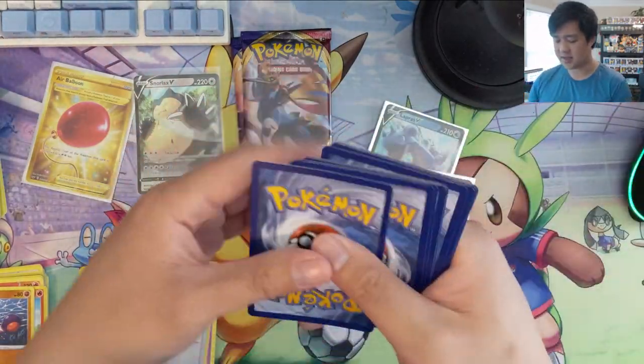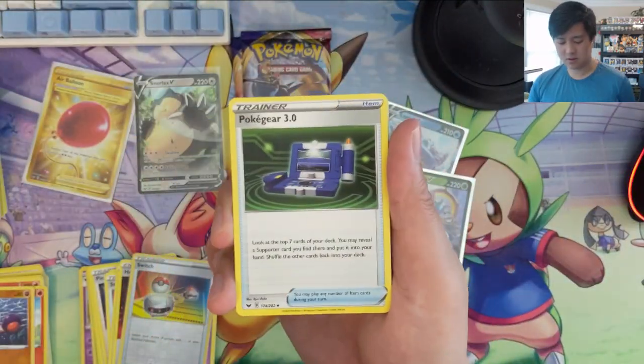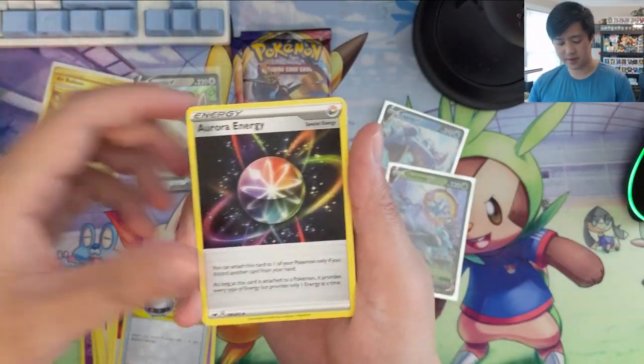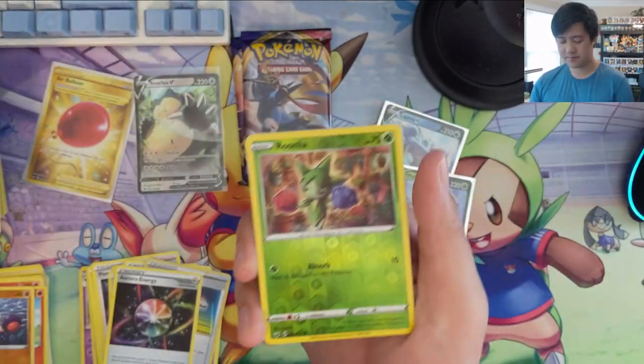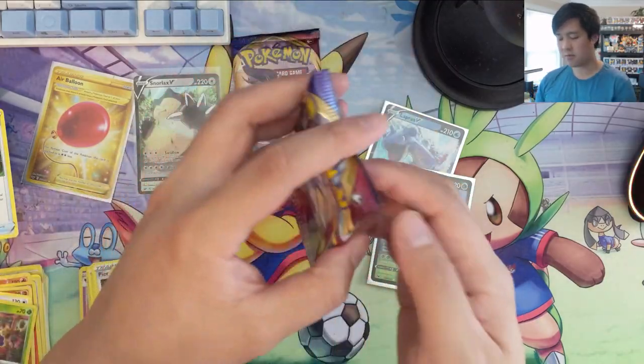The Darkness Ablaze side has definitely been very slow. Weezing Energy is pretty good. Roselia into a ramp — two packs remaining.